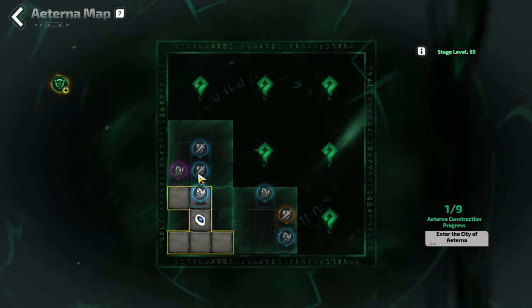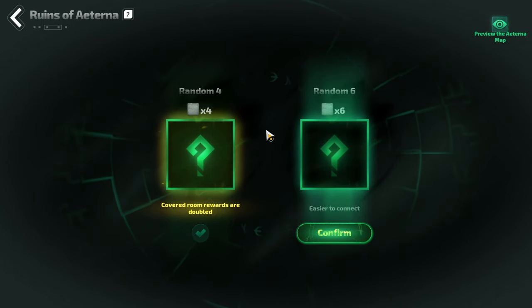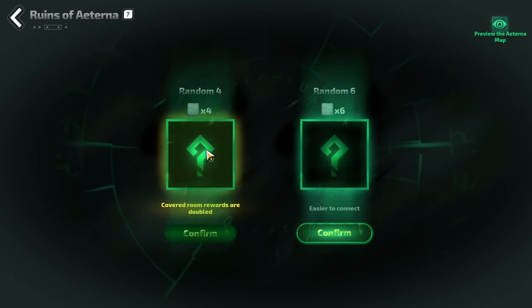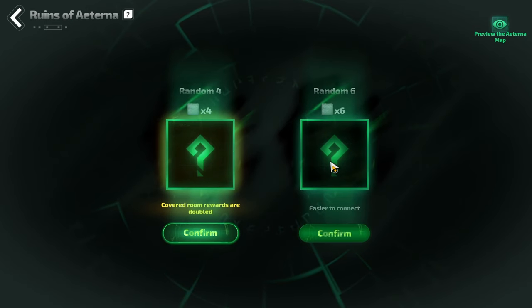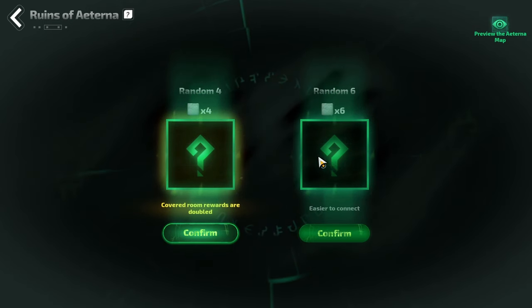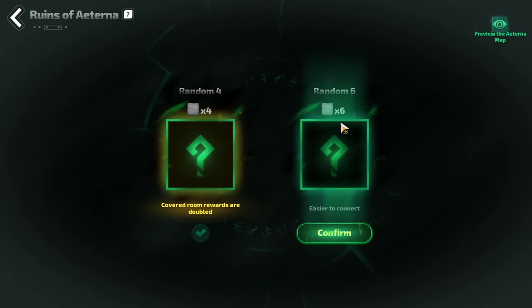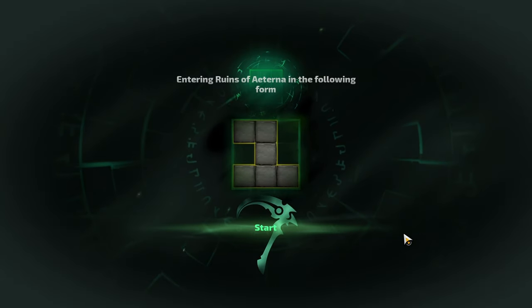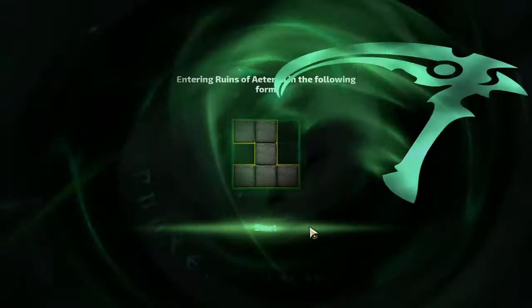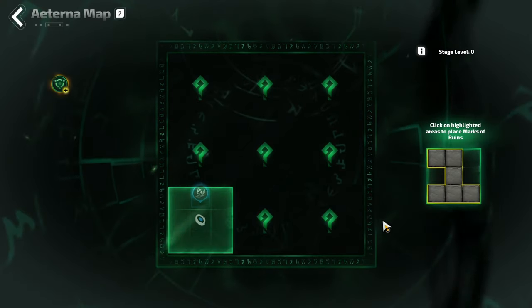To get the marks, when you click on the Monument you can select from one of two options. The first is a smaller room with four tiles connected, which makes it much more difficult to connect to adjacent rooms — but to compensate, it actually doubles any rewards it's placed on top of. The second option, and the one you'll probably use the most, is six tiles, which is much easier to create a route with and connect to adjacent nodes, but it will not increase the value of any rewards it's placed upon.